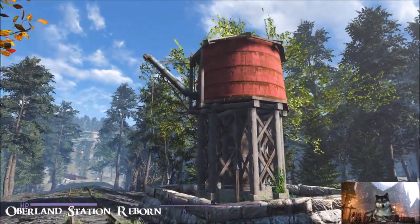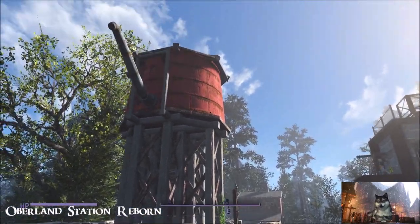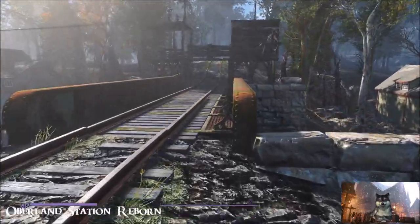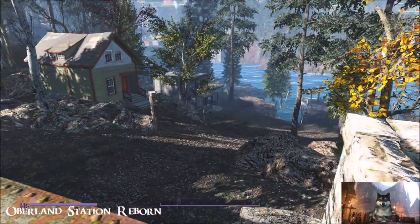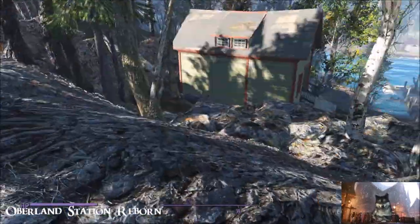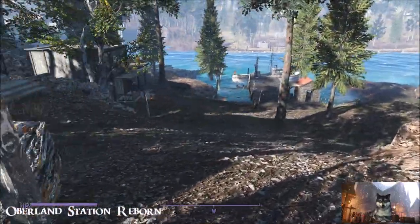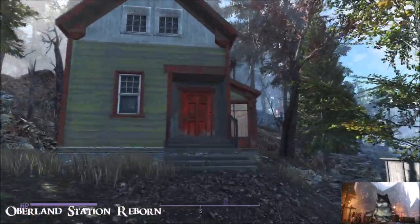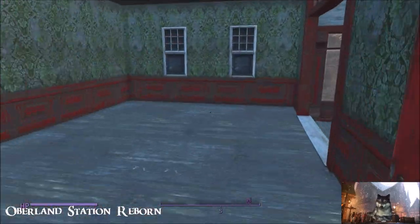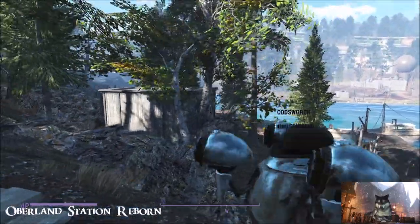I'm not sure what that is - is that a water tower? He has put in plenty of power points so you're not going to struggle - very handy. Down here there's another house you can use, pretty empty but do whatever you want with it. Same next door.